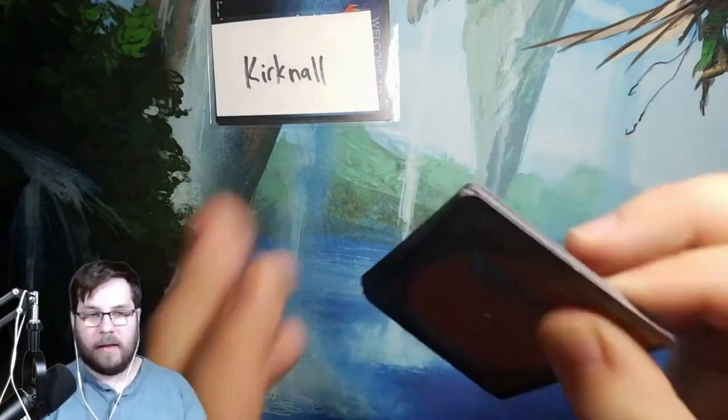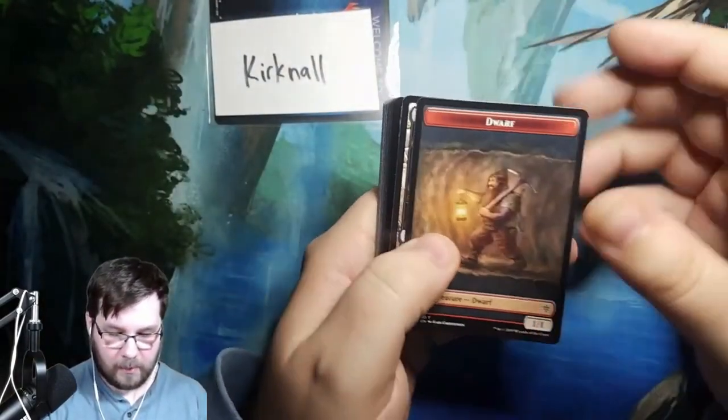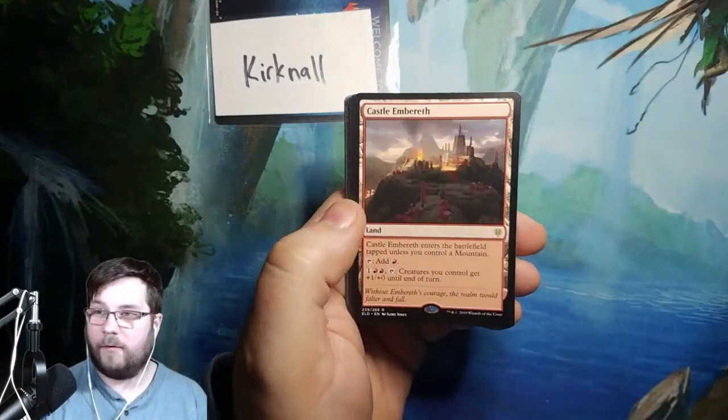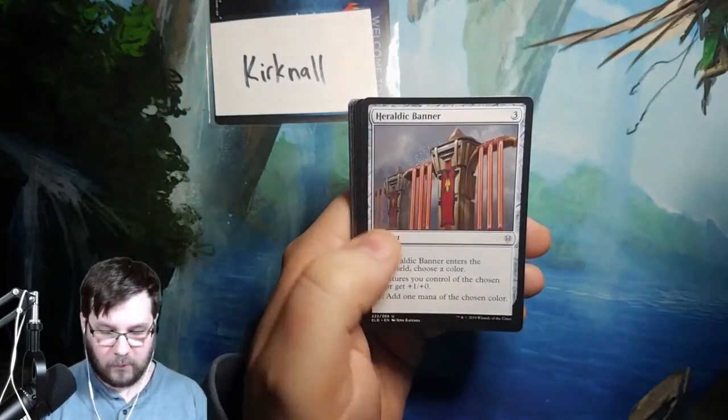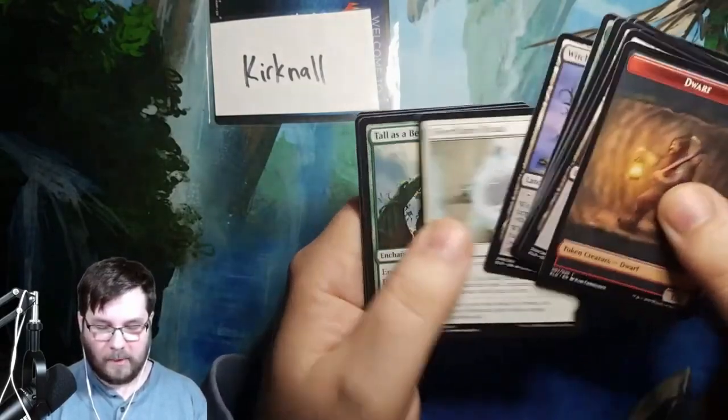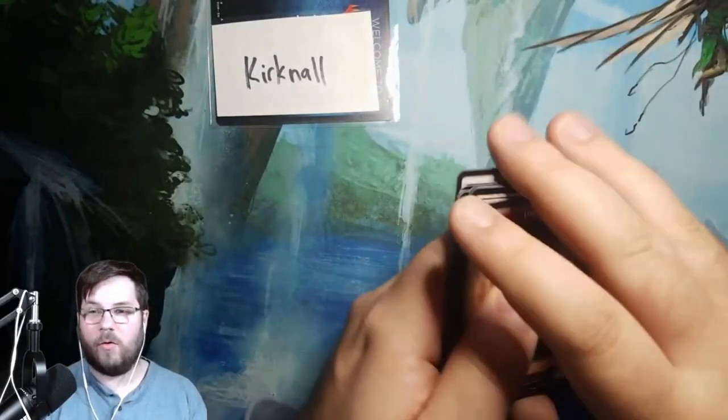This brings back some good memories, but I'm very sad we've not hit a Great Henge. This is our last chance — best of luck to you, Kirknaw. If it's not here, we might have to get another box and try again. Swamp. Foil Lost Legion. And Castle Embrose. So no Great Henge. Heraldic Banner — that's a fun card. Frogify. And that's about it. I hope you guys enjoyed this video — we'll catch you on the next one.